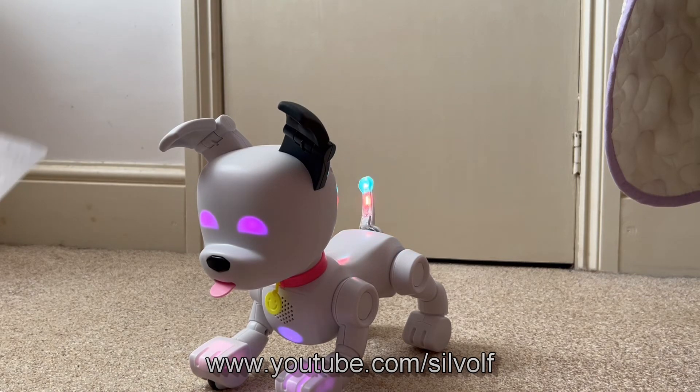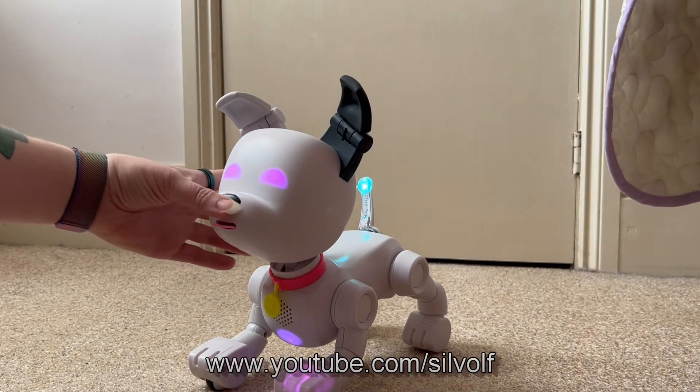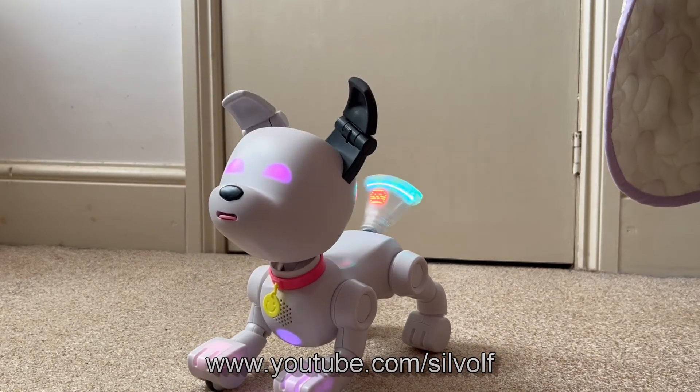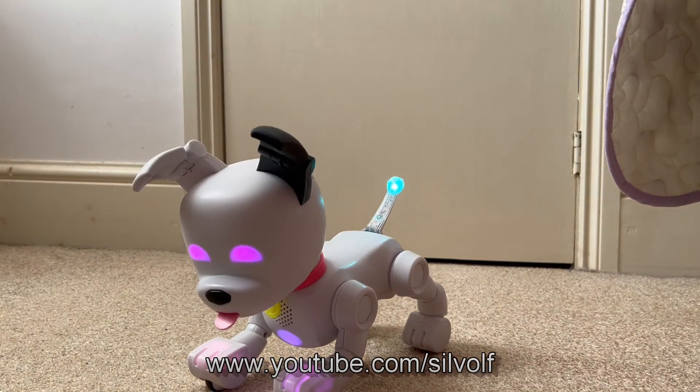He wants feeding. So how do we feed him? To feed him, you press his nose. Now you can see a little bit of his health meter has gone up. So that's how you feed him.